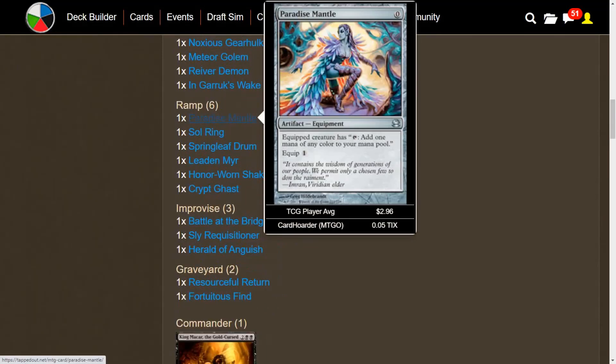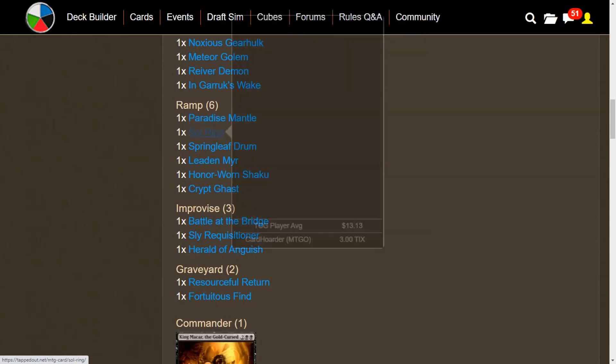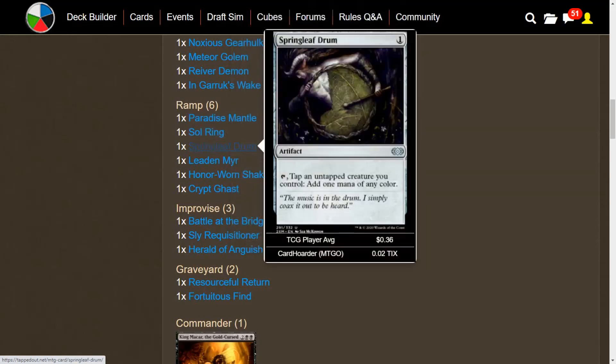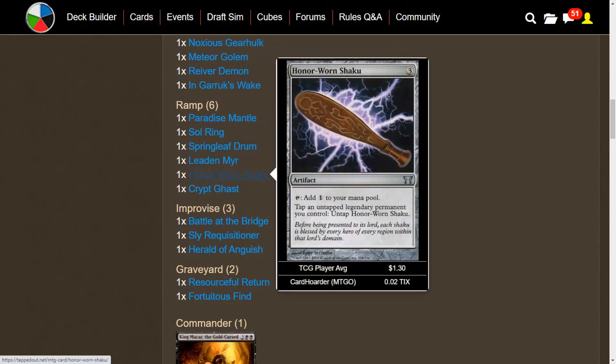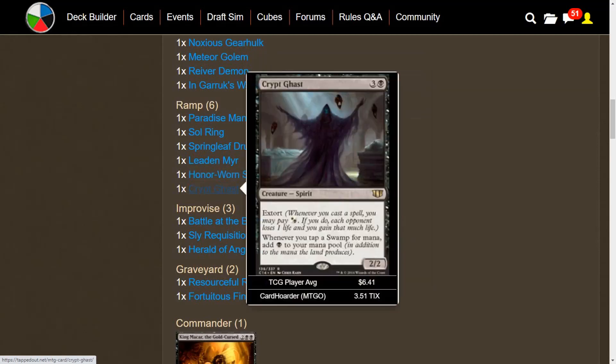We do have some ways of ramping up. We have Paradise Mantle — an equipment where we pay one mana to equip, giving our creature the ability to tap for one mana of any color. We have Sol Ring, Springleaf Drum to tap an untapped creature we control for one mana of any color, Leaden Myr as a cheap artifact creature that taps for black, and Honor-Worn Shaku — our legendary permanent, King Makar, can tap him to untap it, so it's kind of like a poor man's Sol Ring for the deck. And we have Crypt Ghast because we're playing mono black, and it's going to crew a lot of our vehicles pretty easily.